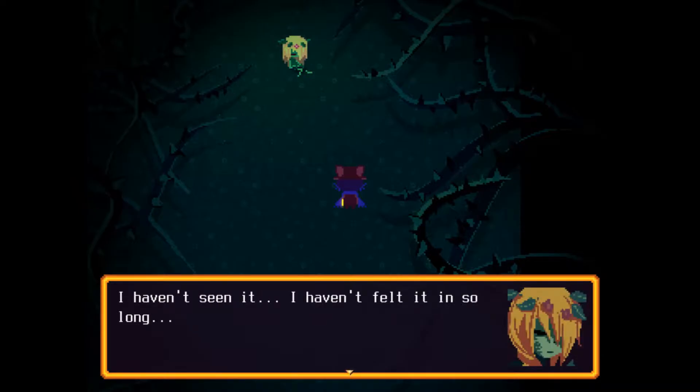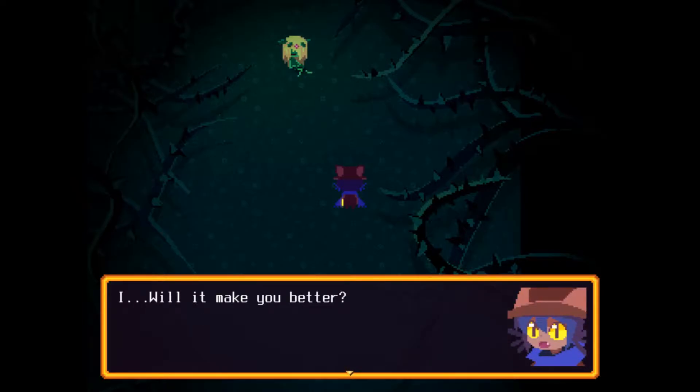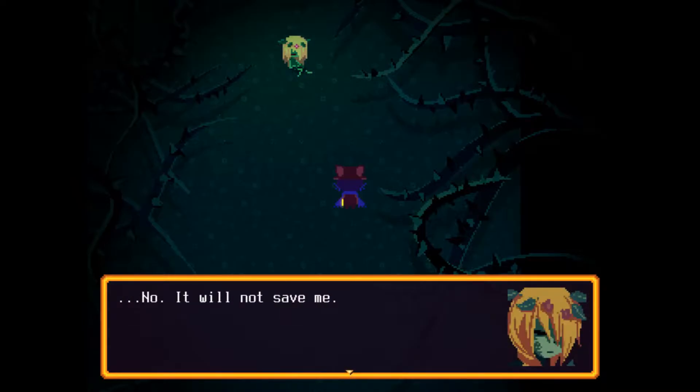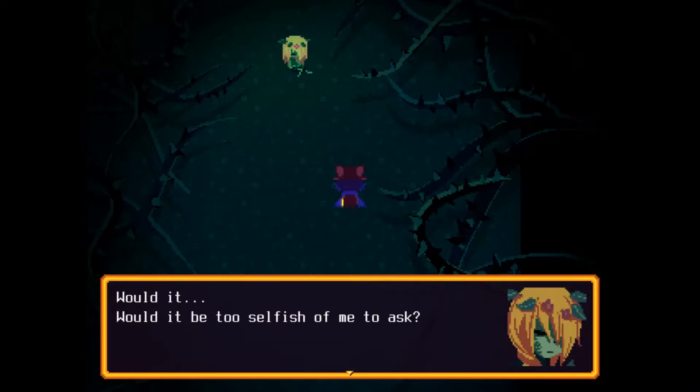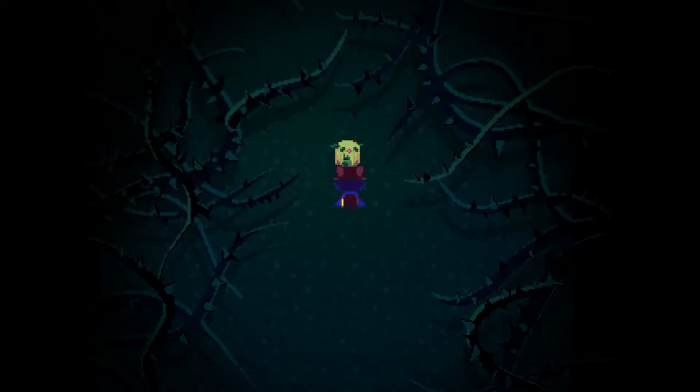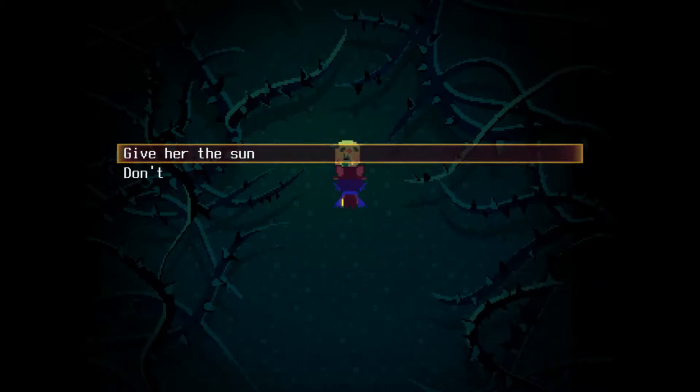They haven't seen or felt the sun in so long, and ask if I, as the savior, could lend them the sun for a while. I ask if it will help them, and they say it won't save them. That's so sad. They just want to experience the sun one more time before they go, and ask if it would be too selfish of them to ask. The game gives me a choice: give her the sun or comfort her before she dies. She said it's not going to help her, but I suppose I can comfort her.